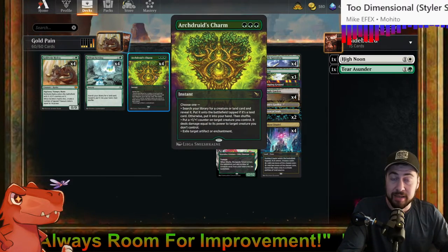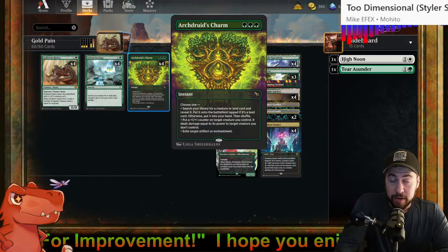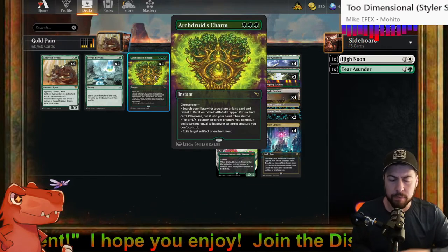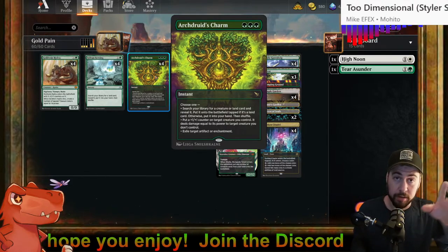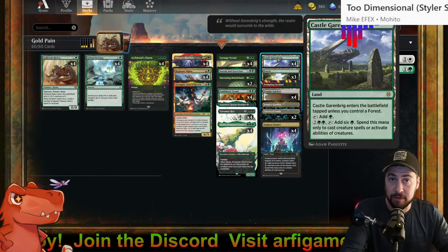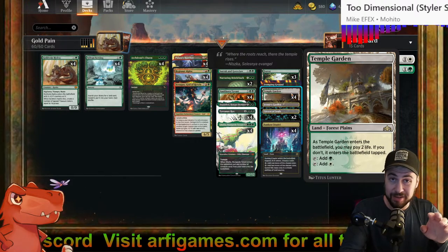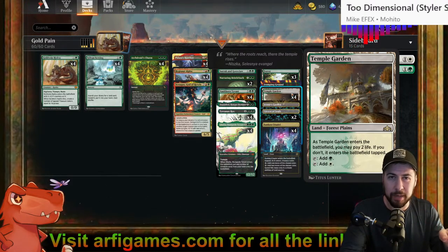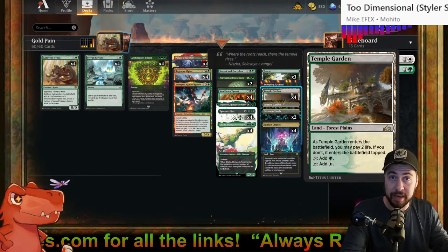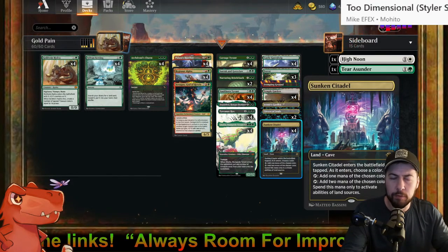Sunken Citadel always pairs nicely with Blast Zone — either helping to put more charge counters on it or just activating it, paying three and sacrificing it, destroying each non-land permanent with mana value equal to the charge counters. I can search for that hate with Sylvan Scrying or Arcdruid's Charm. If I have a pesky artifact like Damping Sphere, boom — there it is. Opponents, especially Vampire players, bring Damping Sphere as a counter to Phoenix, but it also stops me from making big mana.